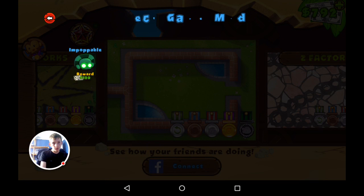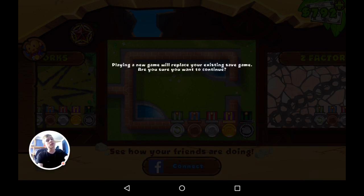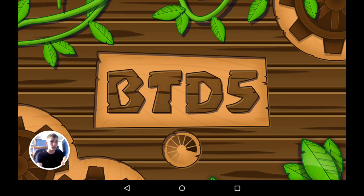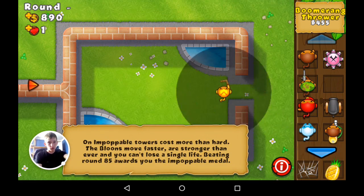We're going to do it in Impoppable. I wouldn't advise doing fast track, because when you fast track it only gives you 5,000 cash. But if you went from round 1 to round 25 in real time you'd get something like 15 grand, so you're left with only a third of your money. I would strongly advise not doing that.